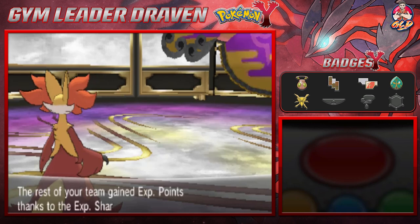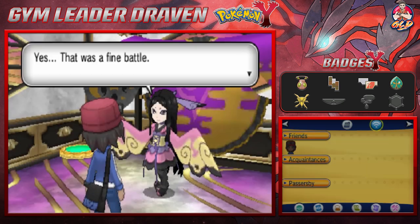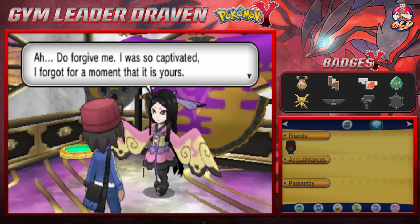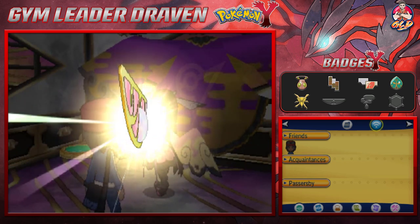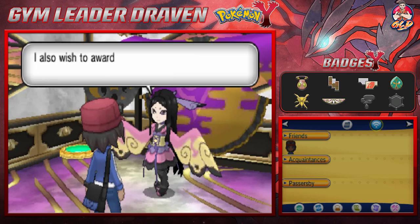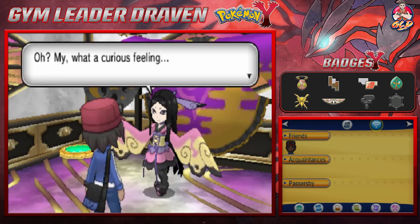We have defeated Valerie! She says she hopes the sun is shining tomorrow — very poetic. She rewards us: this is the Fairy Badge, its beauty is captivating. The Fairy Badge will make any Pokemon up to level 80 obey you, even those received from others. She also awards us TM99 Dazzling Gleam — probably the second strongest fairy type move. She says she forgot which move is in the TM.